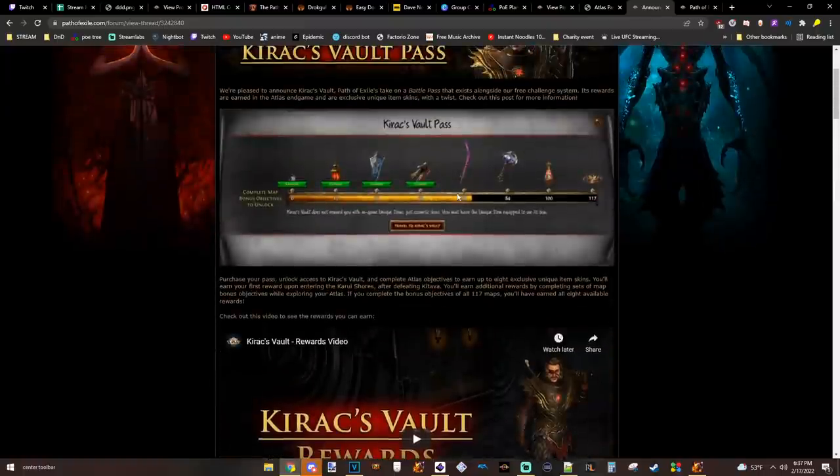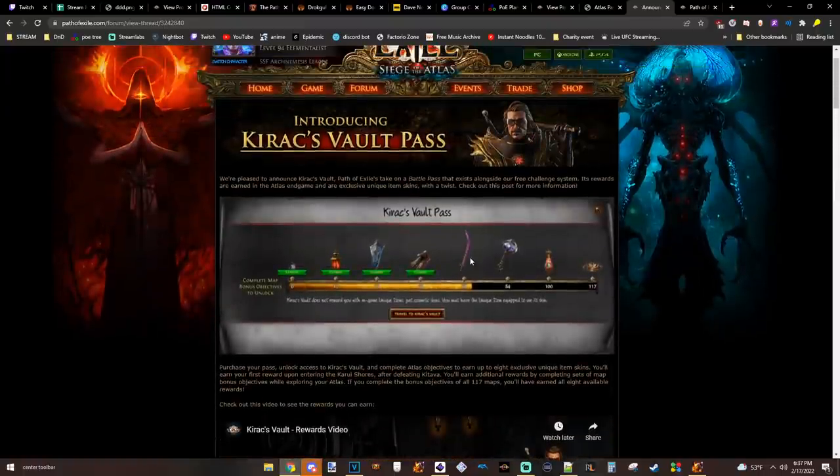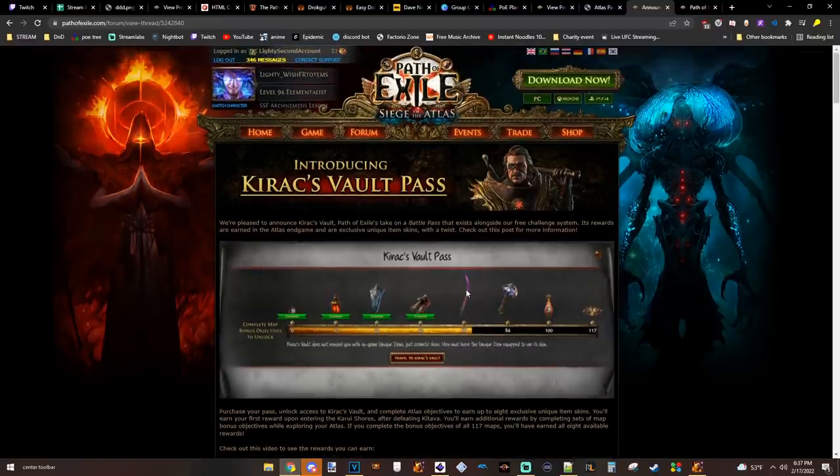But all these Battle Pass items get new in-game art — your Paradoxica looks new. The fact of the matter is, there are certain uniques in-game, large swaths of uniques — for example, actually all Harbinger uniques — that do not have in-game art. None of them have in-game art. Yet time and time again, we have received uniques and microtransactions for things that are just totally superfluous.